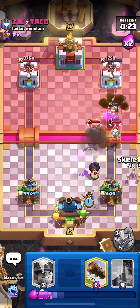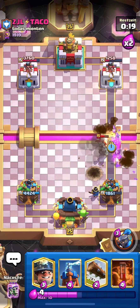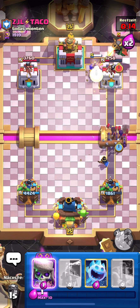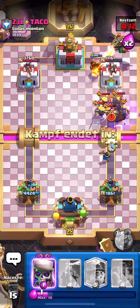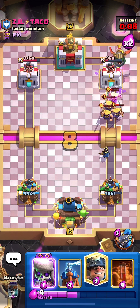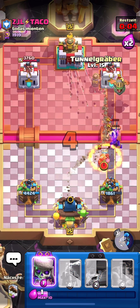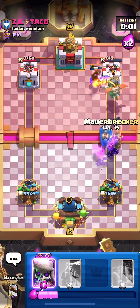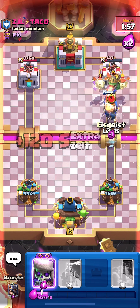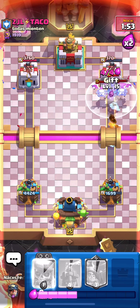I'll go Miner then Evo Wall Breakers at the bridge, and Log because he's probably gonna go Barbs. That should connect — no, it didn't connect. I might be in some trouble. I'll pop the ability. He wasted his elixir — he could've punished me there but played it badly. These Wall Breakers are gonna connect — nope, they didn't, but I got a Guardian hit which is perfect.